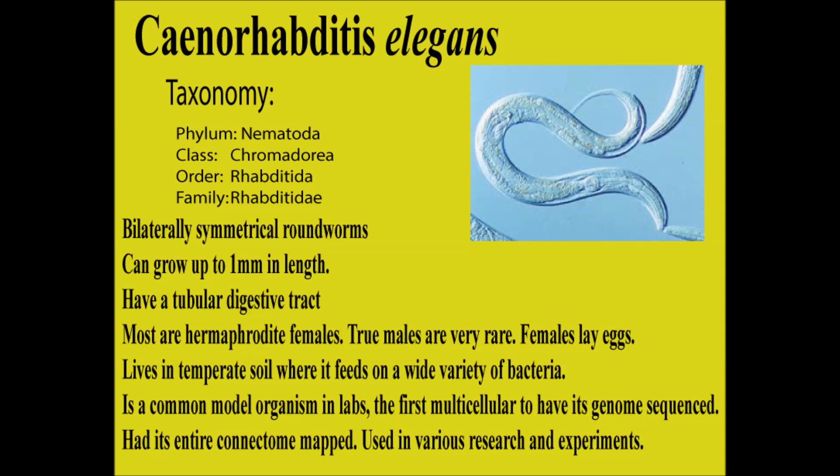Starting with taxonomy: it's phylum Nematoda, so it's a roundworm. It's in the class Chromadorea, the order Rhabditida, and the family Rhabditidae. One key feature about roundworms in general — not just C. elegans — is that they're bilaterally symmetrical, which is an important development in evolutionary biology. They go up to about one millimeter in length, so theoretically you could see them with the naked eye, though I've never seen them quite that big under a microscope.